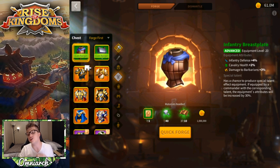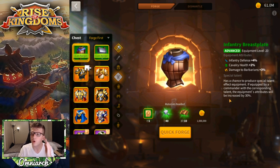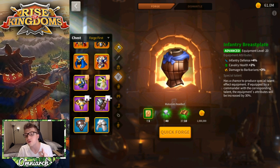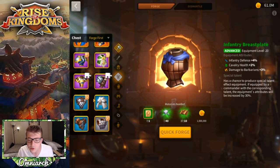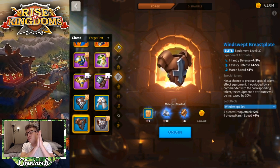For the chest piece, there's no gray option for infantry, so your starter is the Infantry Breastplate, which gives 4% infantry defense. That's a solid stat for this slot.